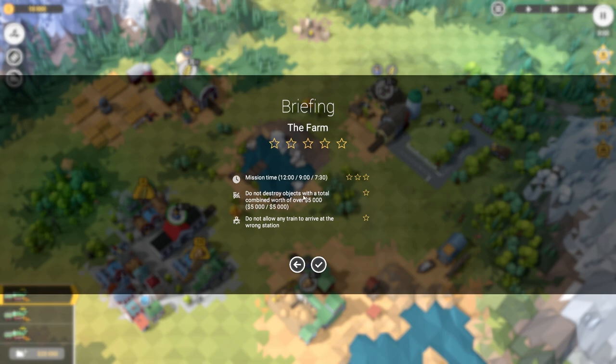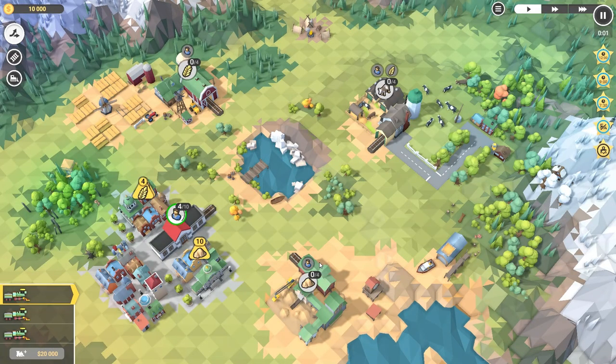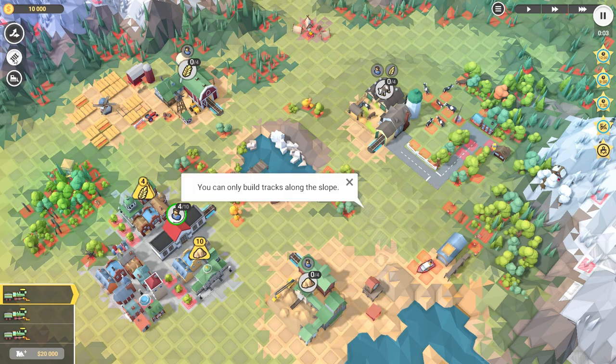Let's try the next one - the farm. Do not destroy objects with a total combined worth of five thousand dollars. Do not allow any train to arrive at the wrong station. Let's pause and think about what we need. We need wheat, cows, rocks - so what have we got? This produces sand, this produces grain, and this produces cattle. We need a lot of stuff.